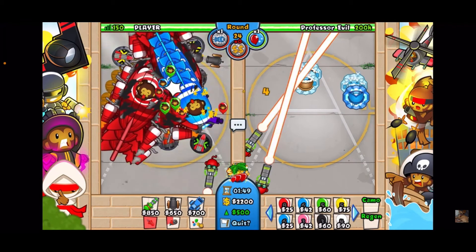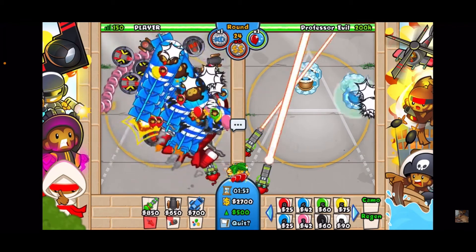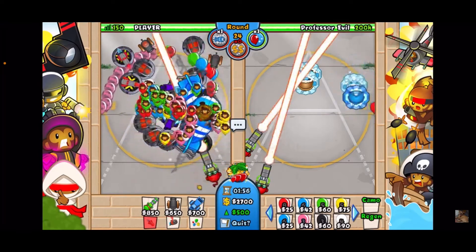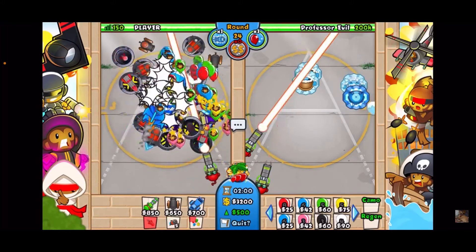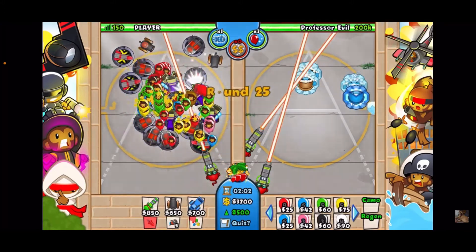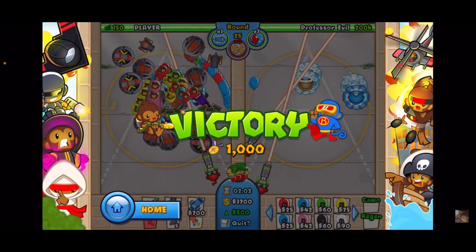Use the Big Balloon Buster — it's a little scary. Go ahead and use the ability; we still have one more ability left which should get us through all of this. Use that ability, and you can use that last Big Balloon Buster if you'd like — I don't think it's necessary. And bam, you survived to round 25!